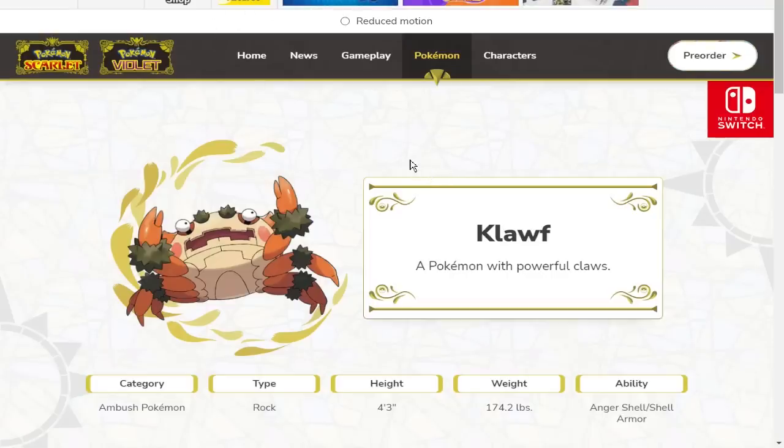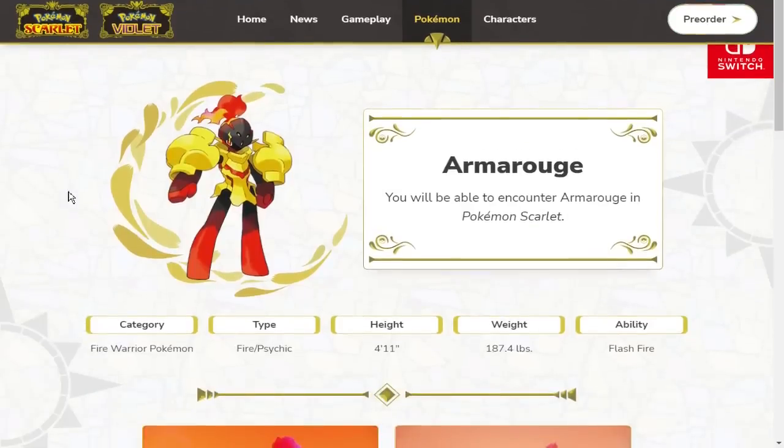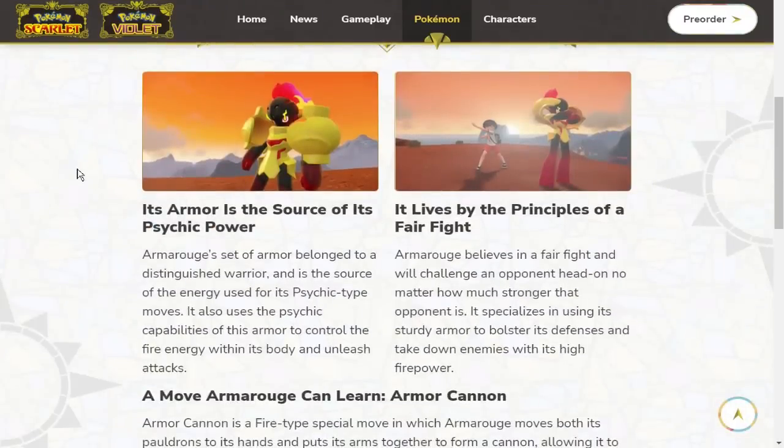We got some pretty cool — I don't even know if we can call them Pokemon — they look like Mega Man, but it's not new; we've had Bisharp and stuff. We have two really cool Pokemon, one exclusive to Scarlet and one exclusive to Violet. Let's talk about Armarouge first — it's a Fire and Psychic type, like Delphox. You encounter it in Pokemon Scarlet. It has the ability Flash Fire. Its armor is the source of its psychic powers — a set of armor belonging to a distinguished warrior.